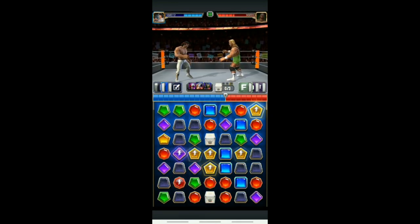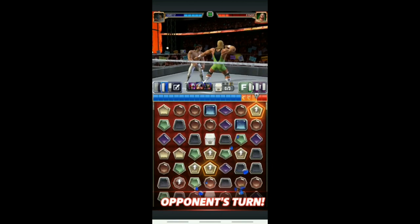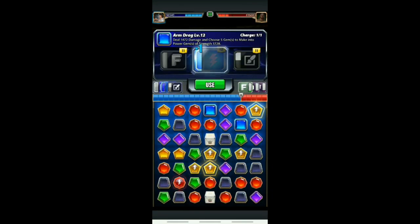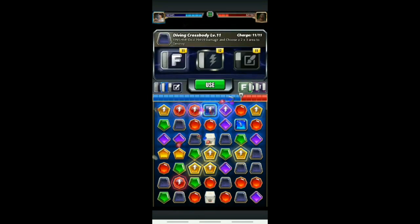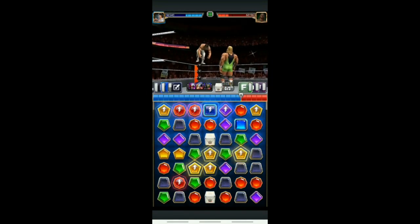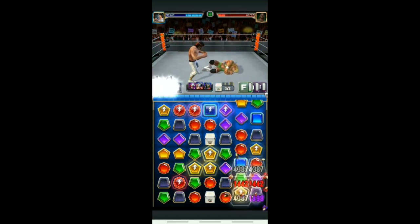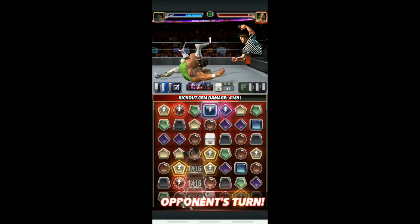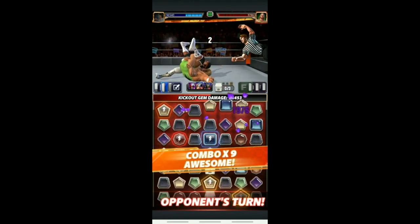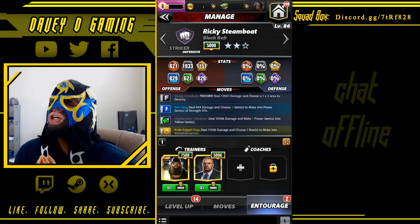Error, error, error on the wall — the move only creates three power gems into yellow gems. Interesting. Maybe there was a glitch in the build — it said seven. Maybe that is only with Dolph Ziggler. He destroys with his finisher, a one by two area. And guess what — Bob's your uncle, it's over. There's no way the Perfect One can kick out.